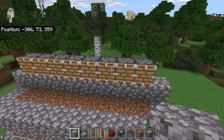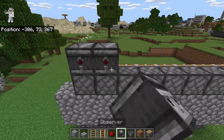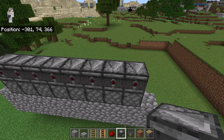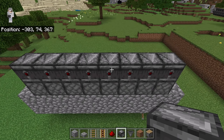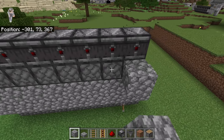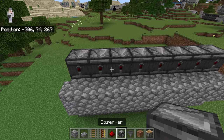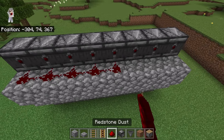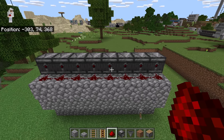Once you're done placing those pistons, come to the back. Now place an observer on top of each of those pistons. Make sure the top arrows of all those observers are facing this way. Those observers will detect whenever bamboo grows to be three blocks tall. Then place a block behind each piston, and place a redstone on top of each of those blocks. That redstone will connect the signal from the observers to the pistons.